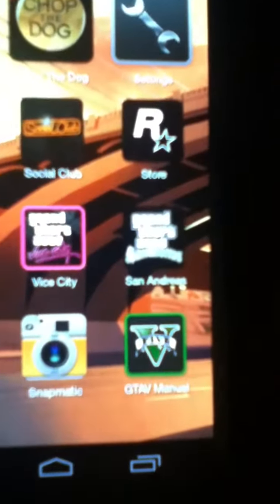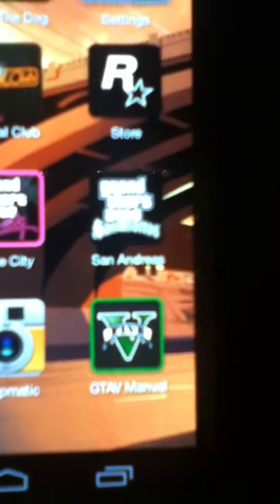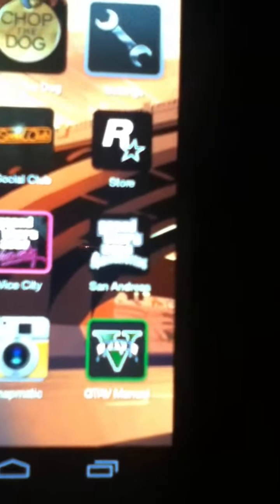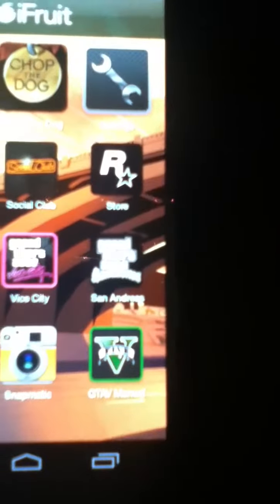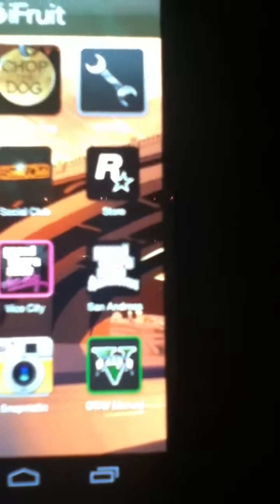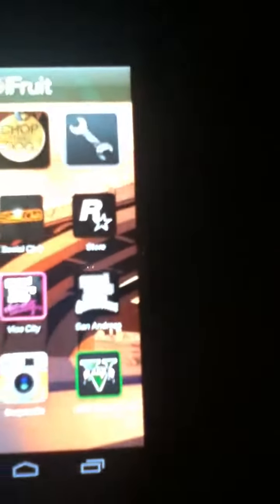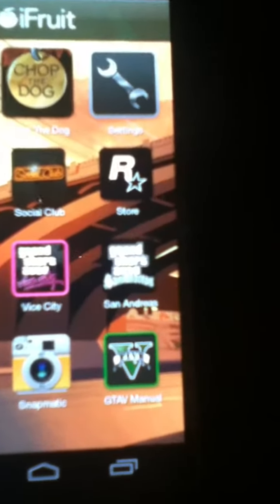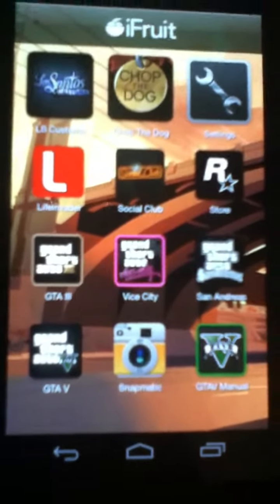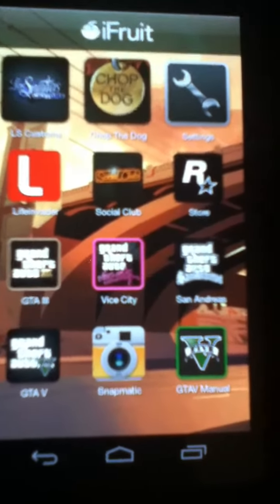I have a Google Nexus and the manual doesn't want to download on my platform. Maybe a newer Google Nexus will work just fine, but mine is like 4.3 or something. I think this is Ice Cream Sandwich — that's the one before the current version.